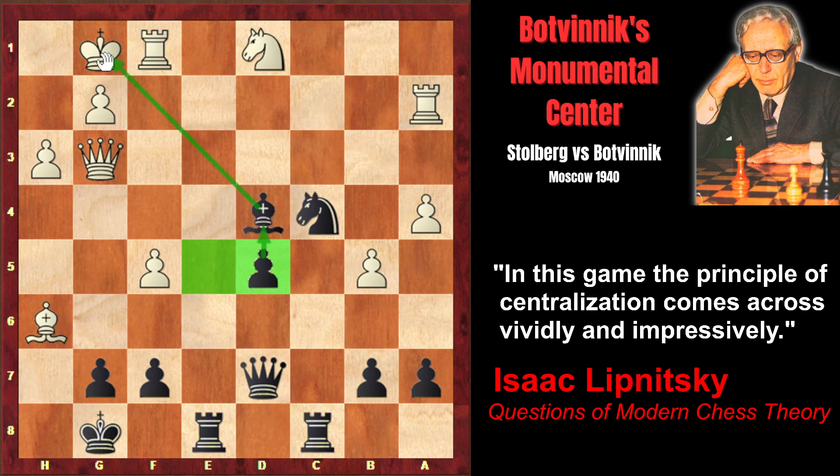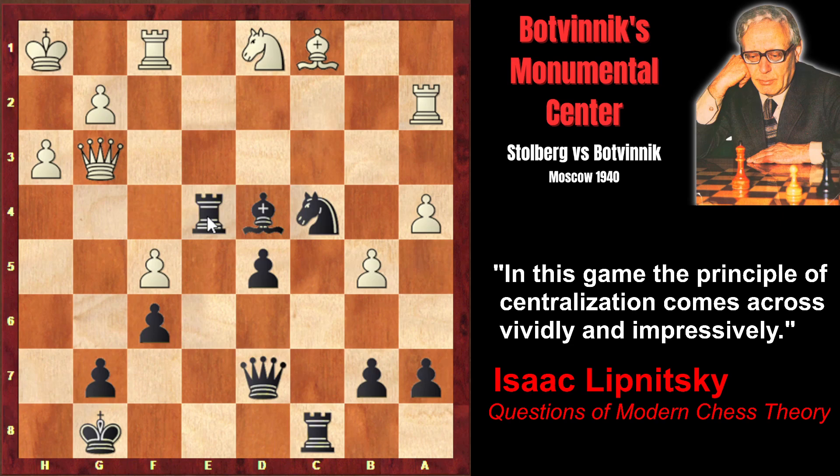Bishop takes d4 came with check, so the king moved to h1. Now white again is threatening to capture on g7 — after bishop takes g7, f6 would be deadly creating checkmating threats, and black would immediately lose. But there is a simple defense: f6, blockading the pawn and defending g7. So white doesn't have any chance to increase the pressure on the king side. That's why the bishop retreats to c1 again. And now the rook invades e4 — black pieces one by one occupy the center.